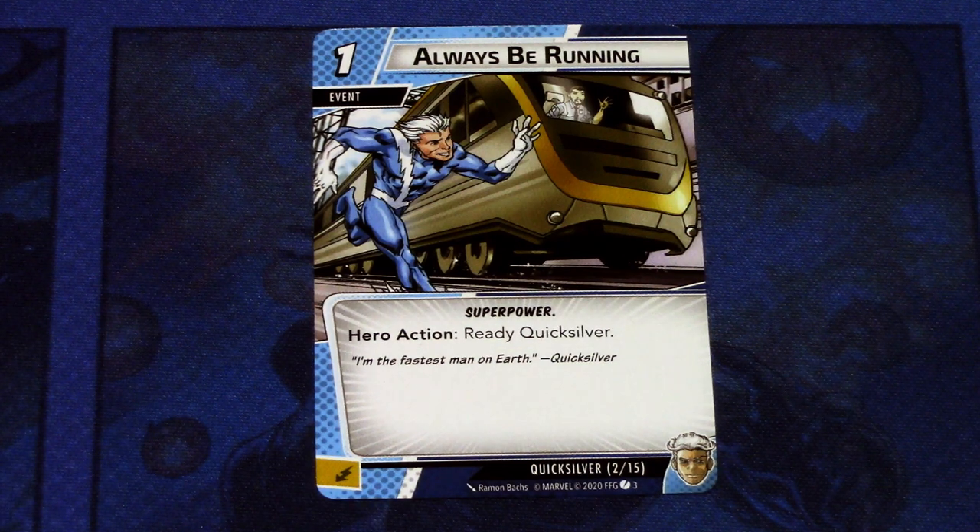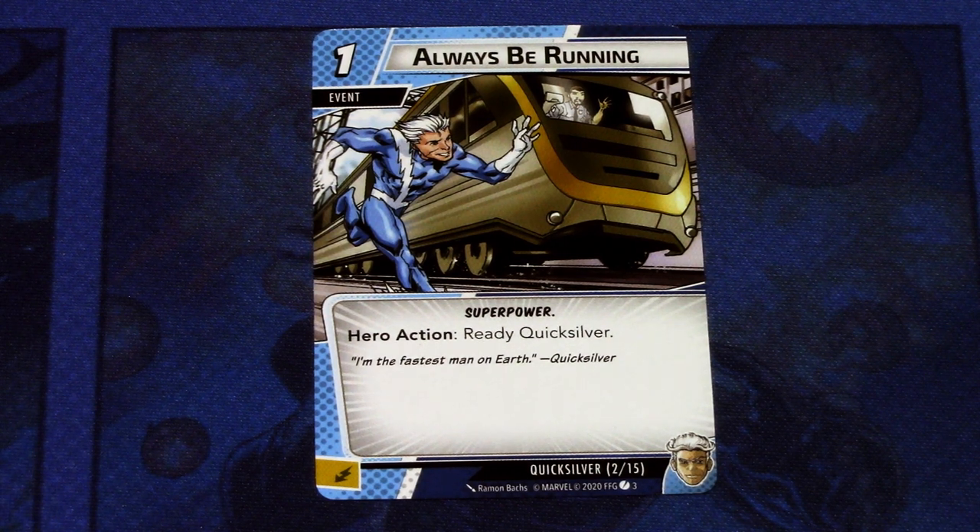Next we have Always Be Running, and there are actually four copies of this card in the deck — the staple card of Quicksilver. Always Be Running is a one-cost event with the superpower trait. Hero action: ready Quicksilver, and it can be committed as an energy resource. With this you can ready Quicksilver multiple times a turn, dealing quite a lot of damage or thwarting if you happen to get these in hand.